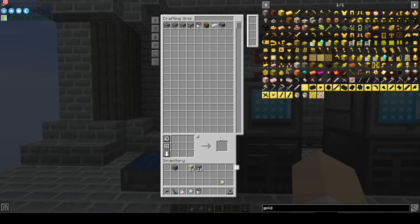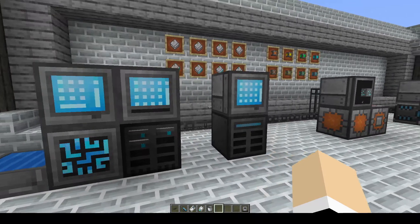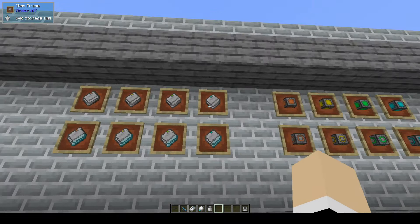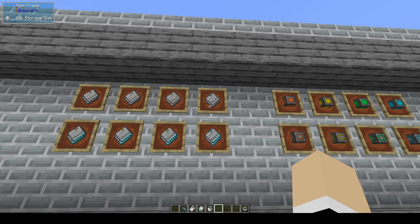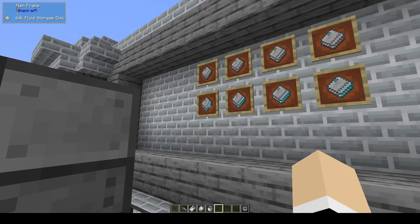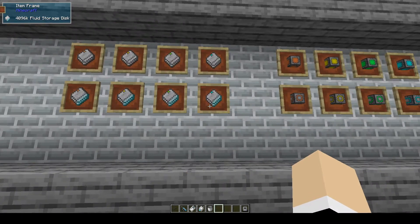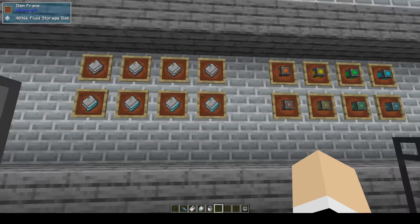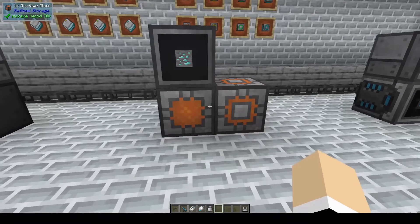There are different sizes of disks from 1k to 64k. If you have additional mods that add things to Refined Storage, it could go all the way up to infinite. The fluid storage disks go from 64k up to 4096, and those can also be increased by other mods.